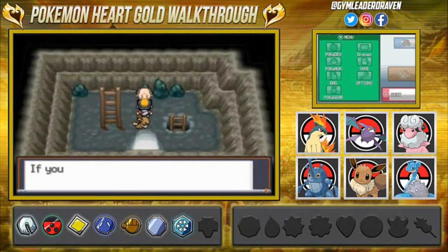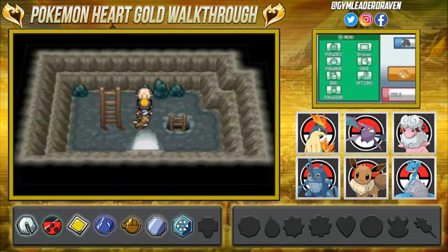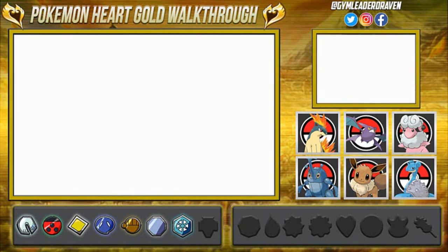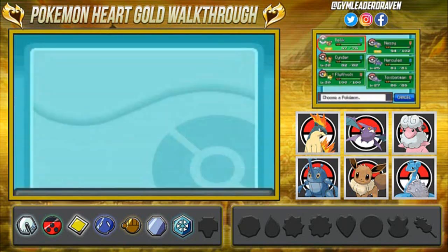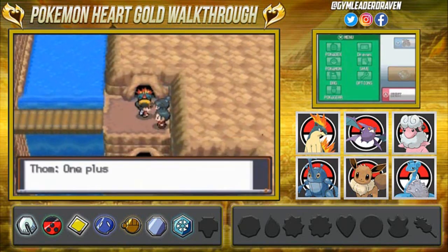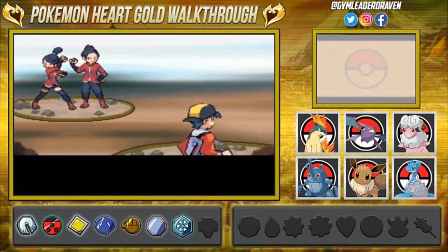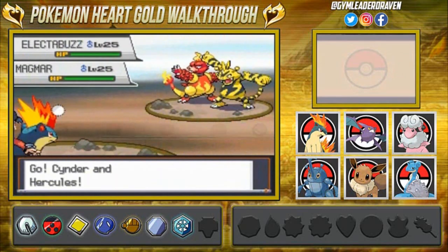Here we are in the Cliff Cave. There are two stairs — one up top and one on the bottom. On the bottom we can go further along this area, but I'm choosing not to because I don't think we have Waterfall right now, and Whirlpool is also involved. But yes, this place is home to a lot of things. This is why Pokemon Heart Gold and Soul Silver is one of my favorite games — they include so many Pokemon.